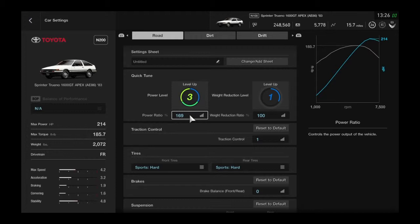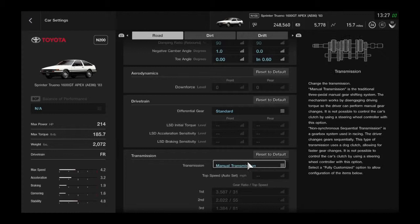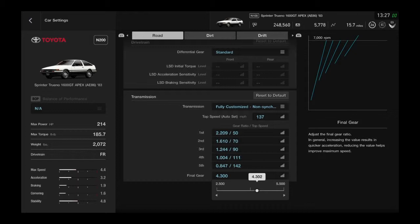For weight, it doesn't really say, so we're going to go to suspension and see how close we can get. His final drive is 4.7 — I don't know if I can change that. Let's check — it is 4.7. I'm doing all this through Google.